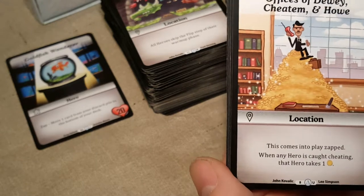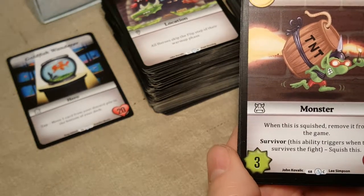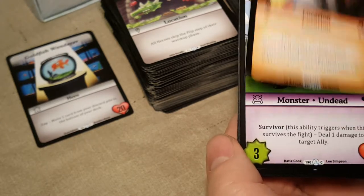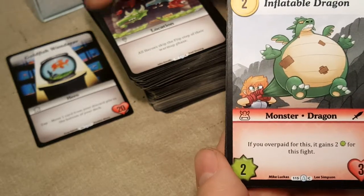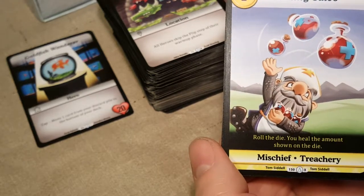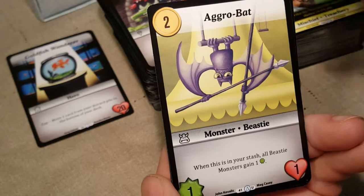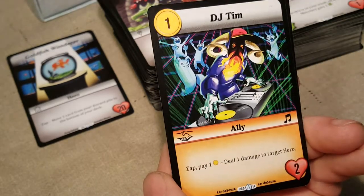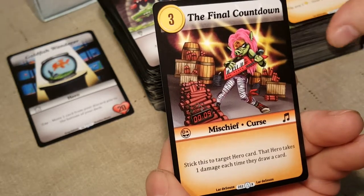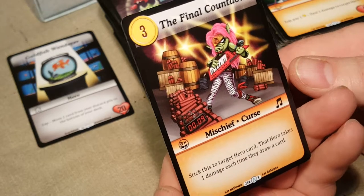We are getting into the last five packs now. This one: Uncommon Offices of Dewey Cheatham and Howe, Goblin Kaboomer — I don't think we have that, pretty awesome — Skewer, Danger Zone, Executioner, Inflatable Dragon, Vuvuzela, full art card of Healing Salvo 150X, Aggrobat, Bank Demon, DJ Tim, and then X: Final Countdown — Super Rare number 252X — Mischief Curse.